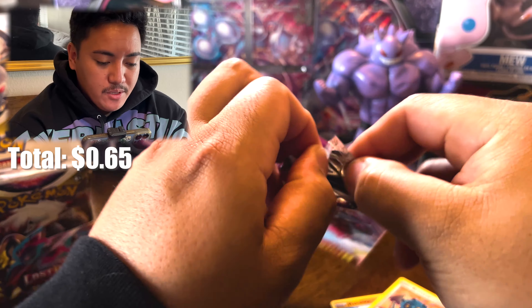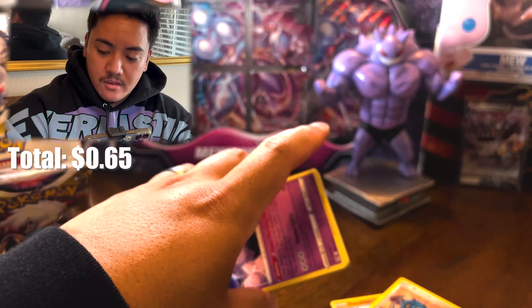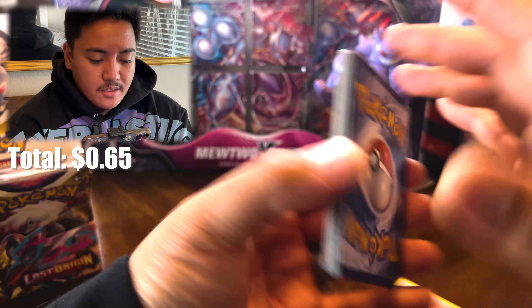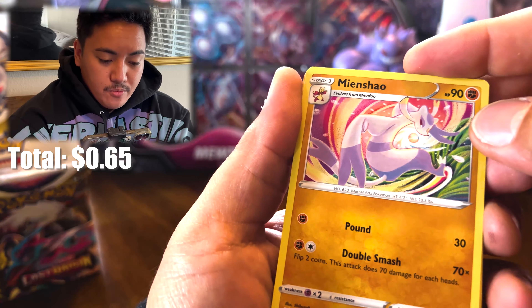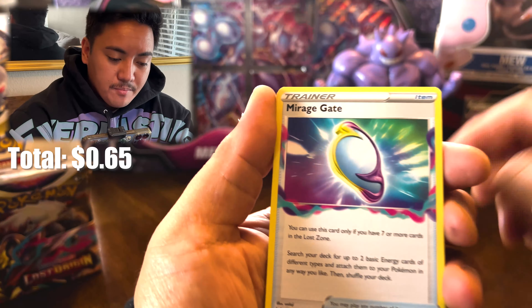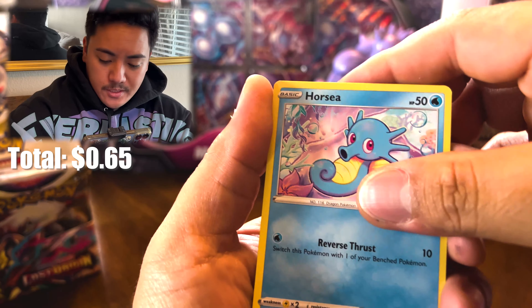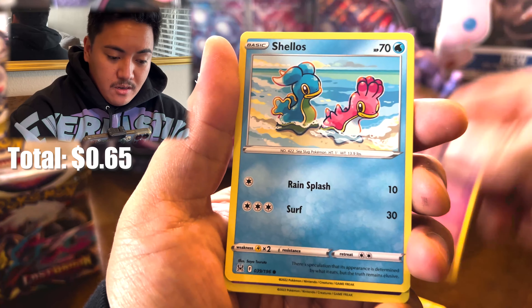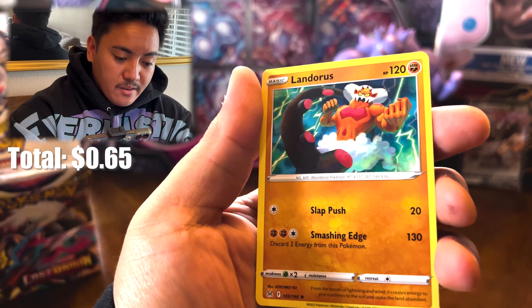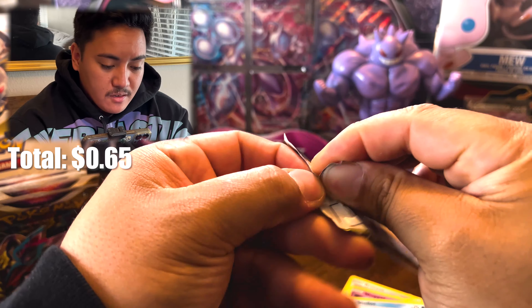Pack number three, let's go — almost flipped it over. Psychic/Fire: we've got Mian Xiao, Lumineon, Lumineon, Mirage Gate trainer, Clefairy, Lickitung, Horsea, Shuppet, Shellos reverse, Mawile, and Landorus non-holo. Shucks — on to the next one.